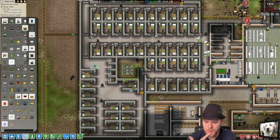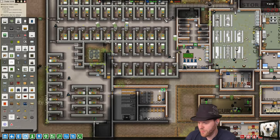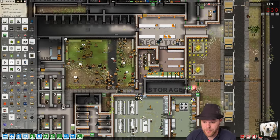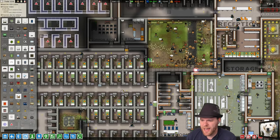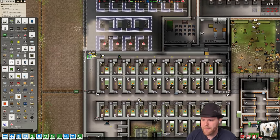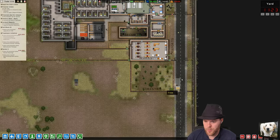Somebody on YouTube asked why don't I put more metal detectors everywhere. The reason is because first off they're taking a lot of power, and in addition to the expense and power consumption — if I make it so they cannot get to a certain area without going through it, then it only needs one. That's my perimeter wall looking snazzy.